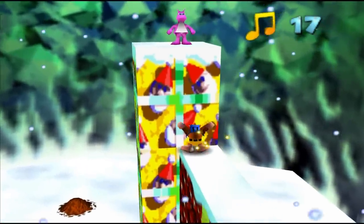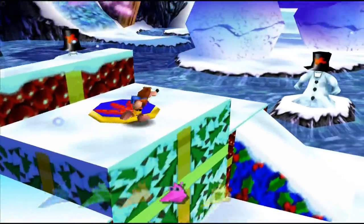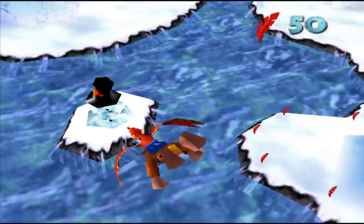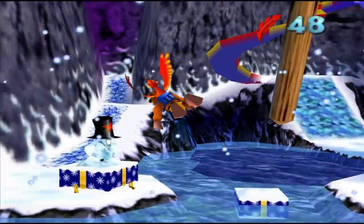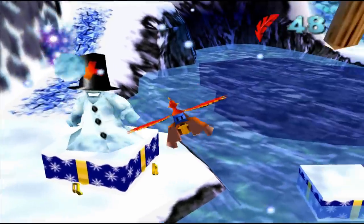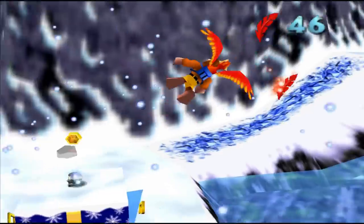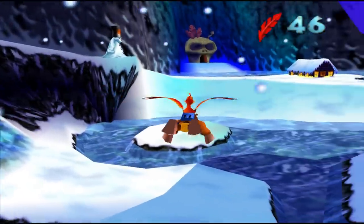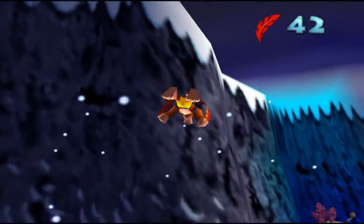I like Christmas theme stuff when it's done right, and this song sounds like something that would be playing in some Christmas movie during the song-and-dance musical part — like the happy parts of the Grinch where they're decorating the whole town. There's the lair switch. It's probably a good idea to take all these guys out. There's a Mumbo token. It's such a simple thing but it works. A present there for Boggy's kids.